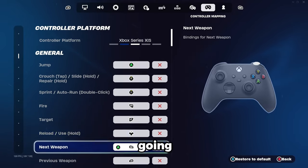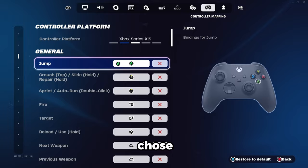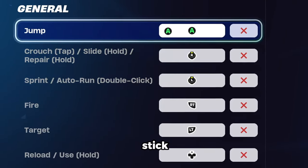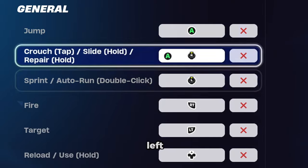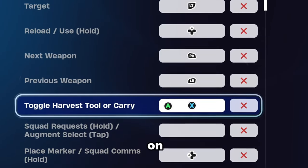For the Xbox controllers, we're going to go a different route. Bear with me here and listen as to why I chose these binds for Xbox. We're gonna start off with A for Jump, Right Stick for Crouch Slide Repair, then Left Stick for Tactical Sprint. Afterwards, we're gonna have Reload Slash Use on one of the D-pad buttons, which doesn't really matter as much.